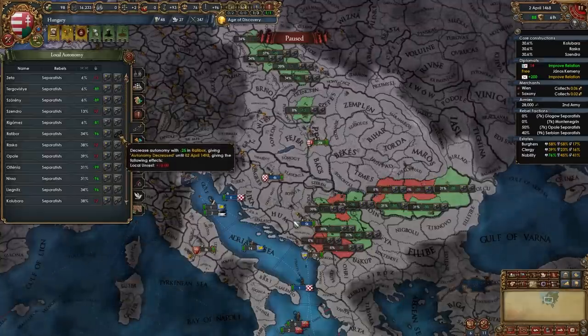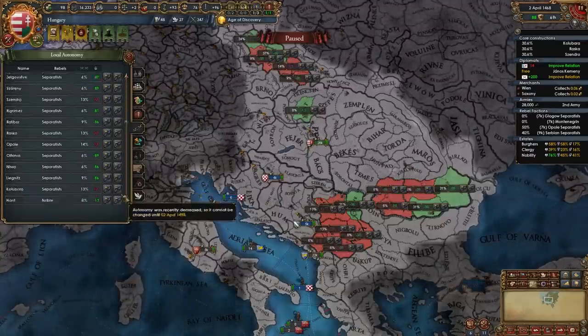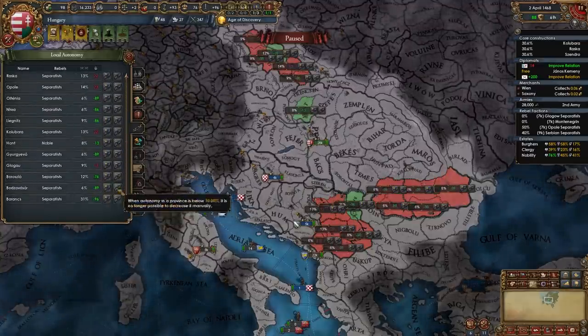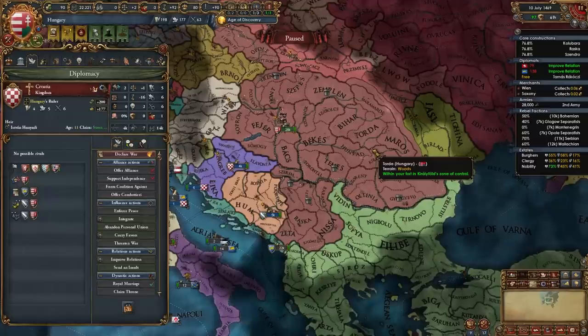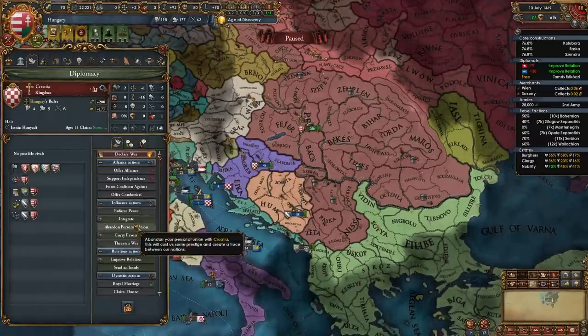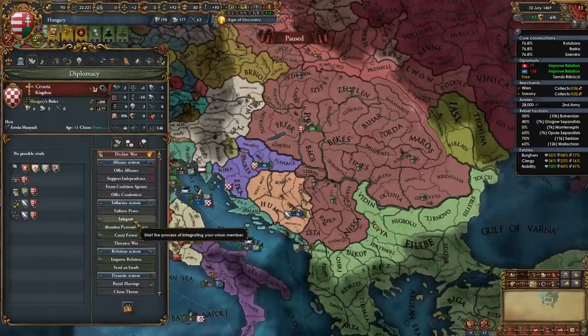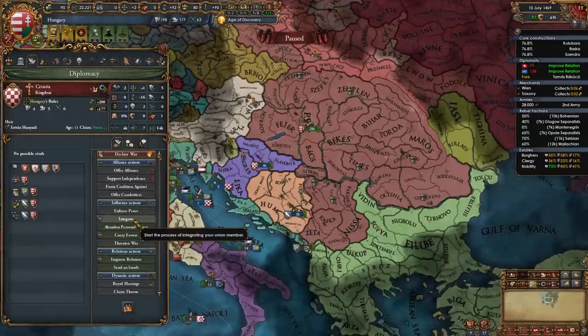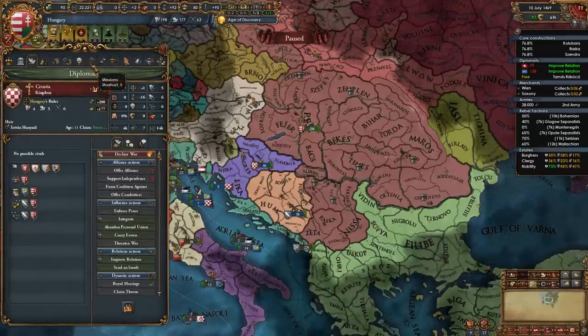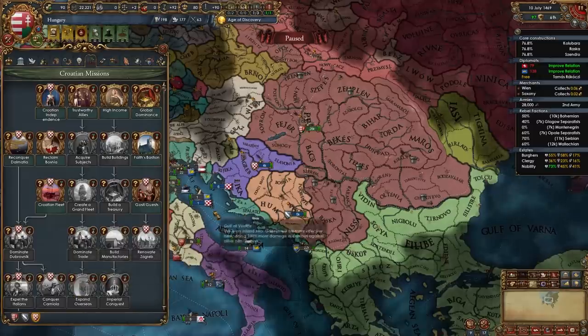Make sure to lower autonomy wherever you can. Due to low starting crown land, autonomy will have been increasing in some areas, so lower it to make more money and have more manpower. A couple decades after the game starts, you may notice you can integrate Croatia even though 50 years haven't passed — technically the union existed before the game starts, so you don't have to wait 50 years. But don't integrate yet.